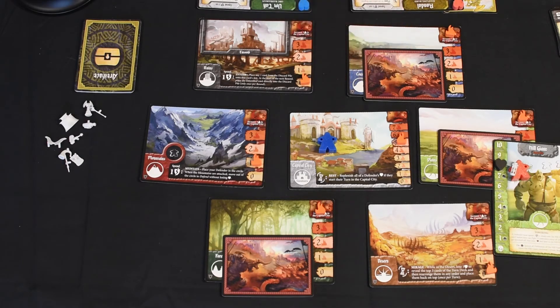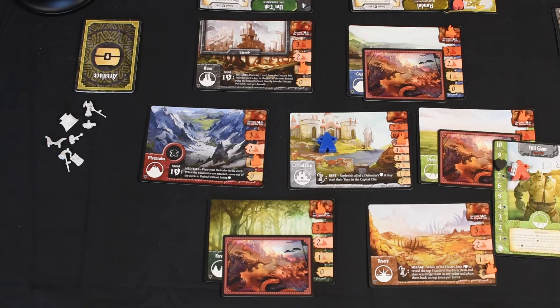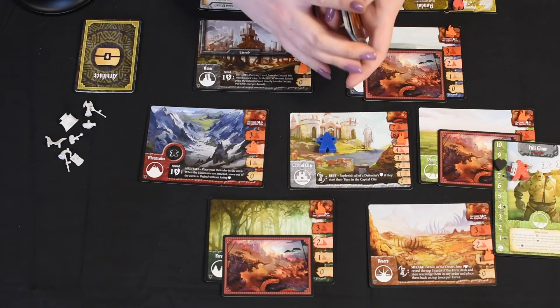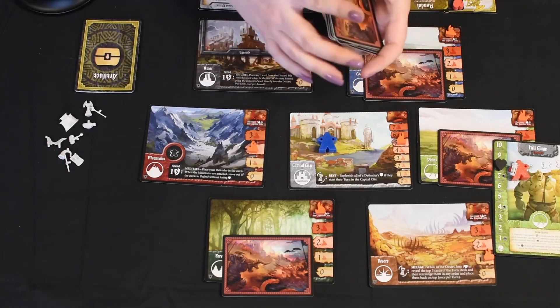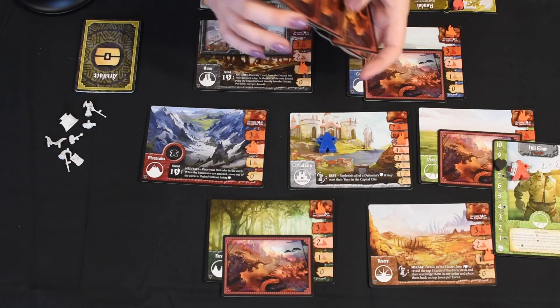The Wraith's ability is again dropping the health count of the defender that has the most. Because they're tied right now, we will drop Umtok down to two — we will be leaving the Capital City at some point and we'll be able to replenish their health. This means that the Ruins also get hit by one. And the last card: the Desert by one and the Mountains by one. So now that we have nothing else to add to our Turn deck, we shuffle and again hope for the best.